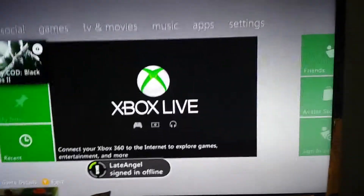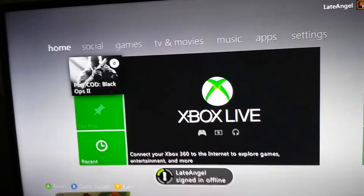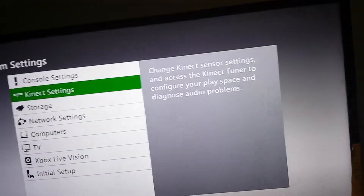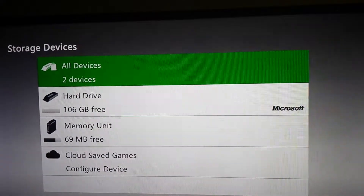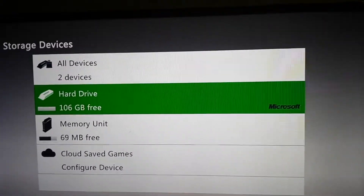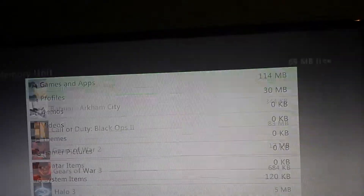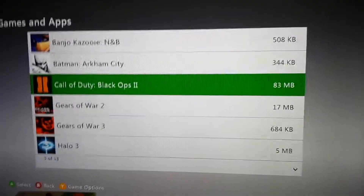By the way, if you have your account on your other hard drive, move that to the MU so it won't sign out or anything. You need to have it on the MU just to be able to move stuff around. Then go to your memory unit and go to gaming apps, or wherever you moved it to.